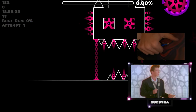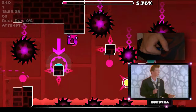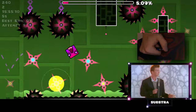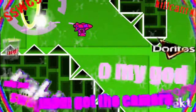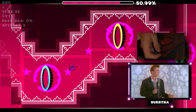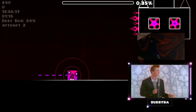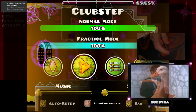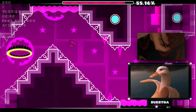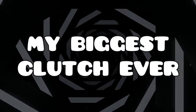Demon difficulty in Geometry Dash is already quite difficult, and playing it with a pen made it miles harder. The first attempt was very promising — after pulling off some epic clutches, I almost fluked the entire thing. Then came a series of heartbreaking deaths, each one more devastating than the last. After all of that, I managed to pull off possibly my biggest clutch ever.